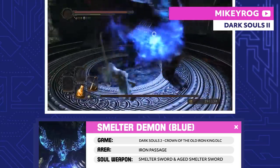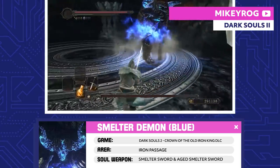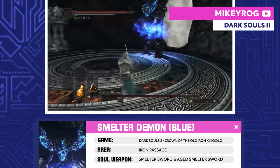Smelter Demon Blue. There's another Smelter Demon waiting in the Iron Passage, but this one's much tougher. Blue fire burns hotter, you know?